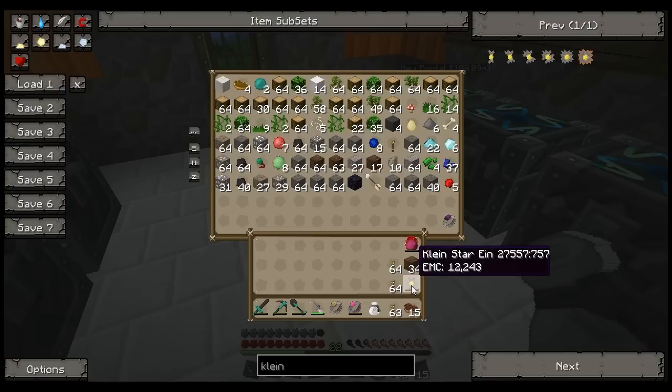Right now we've got the Kleinstar Ein, which can only hold 50,000. And as you can see from these last two episodes — using the dark matter axe on trees, the shears, the pick and hammer and shovel in the caves, and just flying around with the Ring of Arcana — we've really drained our Kleinstar. So I think it's time we upgrade.